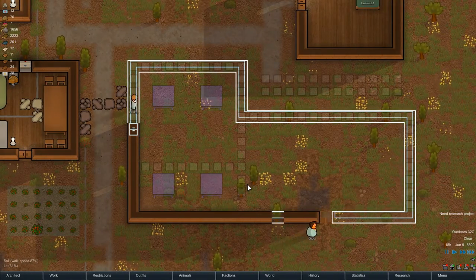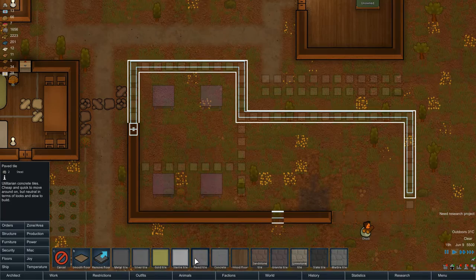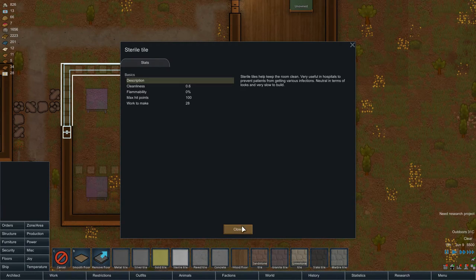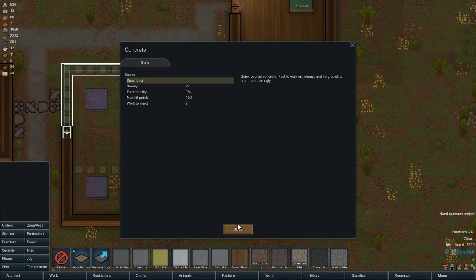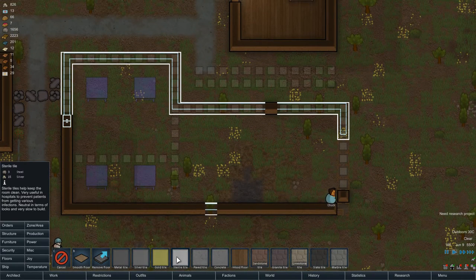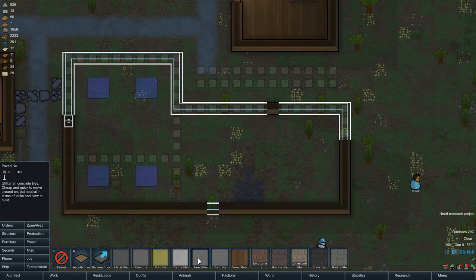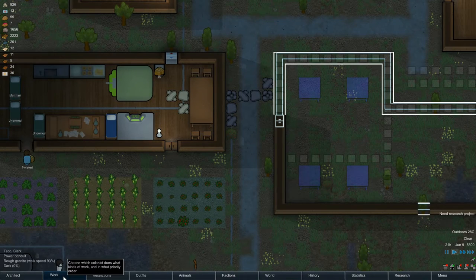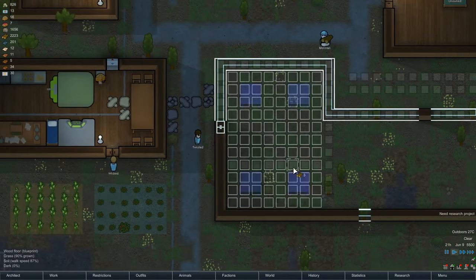Let's keep it like this for now — it's easy to expand later on. For the floor, let's add sterile tile — it's very slow to build, requires steel and silver. What should I use for the fridge — sterile tile? I feel like I should. Let's leave it for now and add floors later once everything else is done. I definitely want wooden floors in here. We'll see how we do the rest later on.